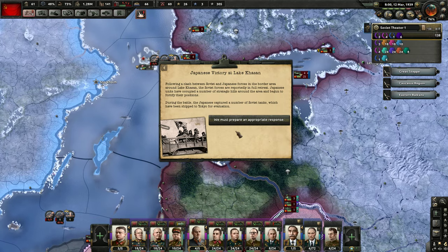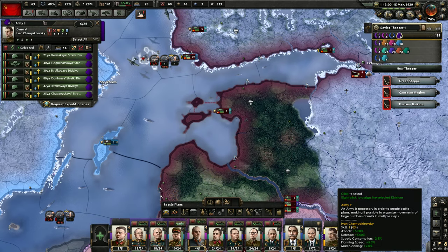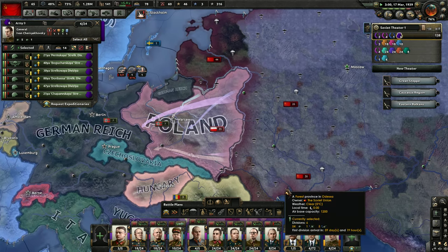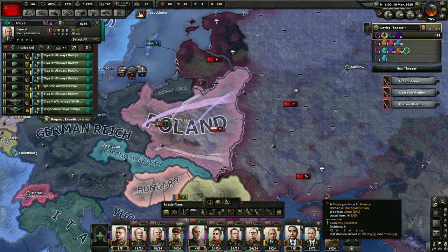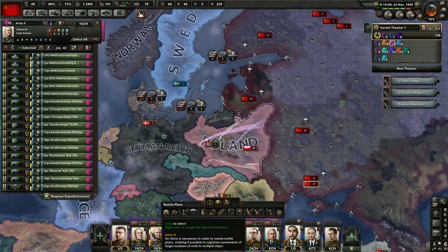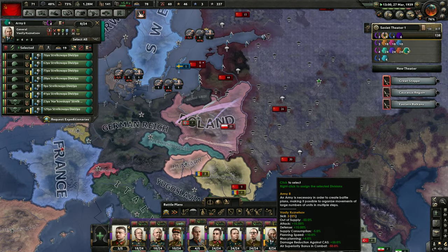Japanese victory at Lake Khasan: following a clash between Soviet and Japanese forces in the border area around Lake Khasan, the Soviet forces are reportedly in full retreat. Japanese units have occupied a number of strategic hills and begun to fortify their positions. During the battle, the Japanese captured a number of Soviet tanks which have been shipped to Tokyo for evaluation. We must prepare an appropriate response. That's why this guy pops out and then takes some of your divisions and sends them to the east.